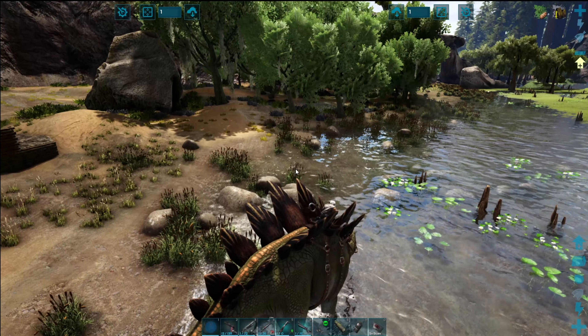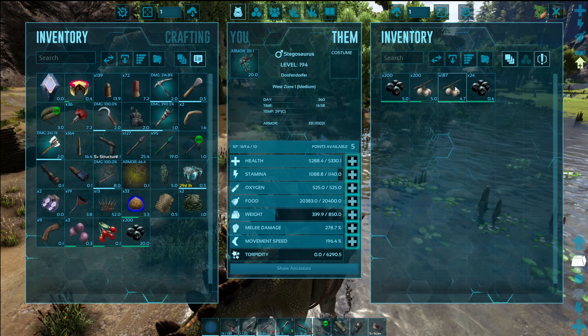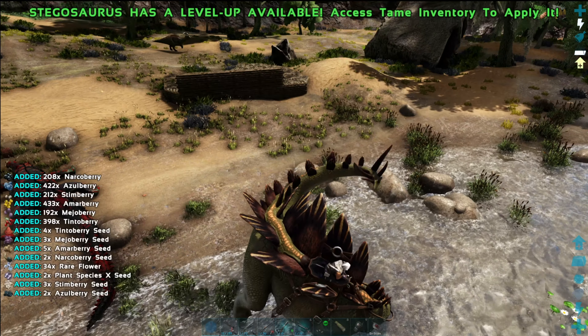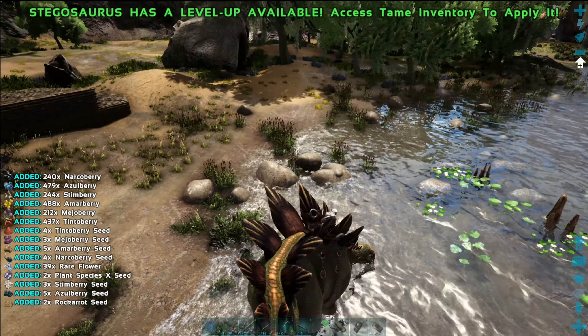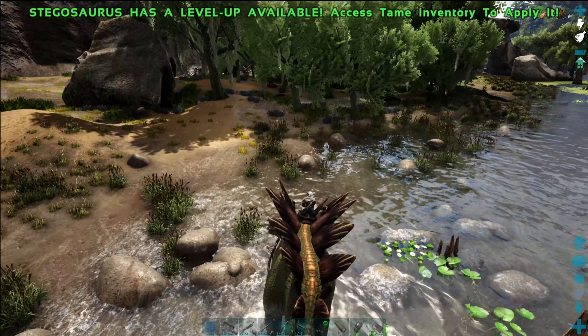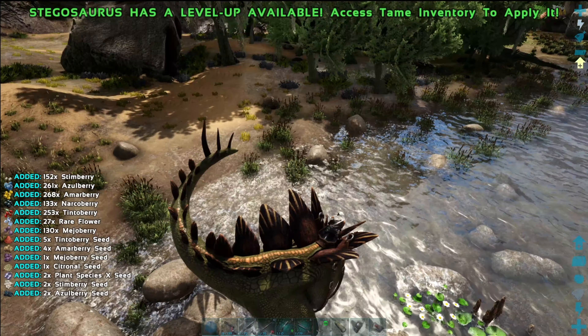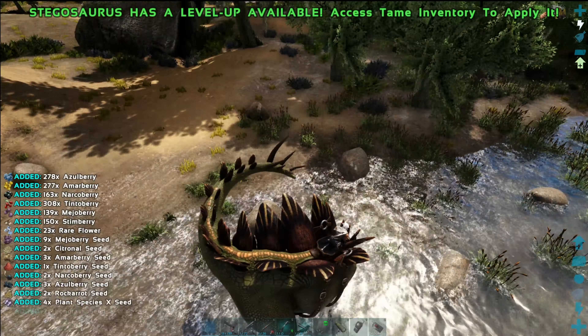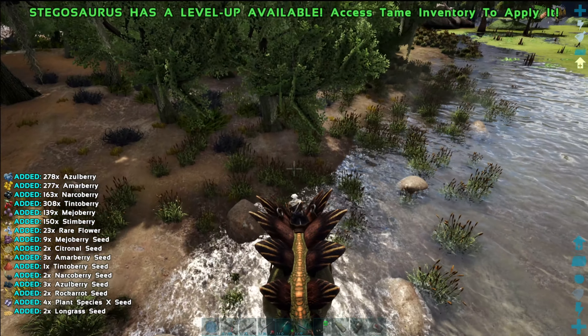They can also easily kill Rexes, Parasers, and Spinos without even being touched, due to their knockback and the range of their Tail Swipe. The Stego is also a favorite in PvP. They can impale survivors and will shred armor. They can also be used to soak up turret damage. Bring two or three of them imprinted with a mate-boost and they will easily drain turrets without really even being hurt.